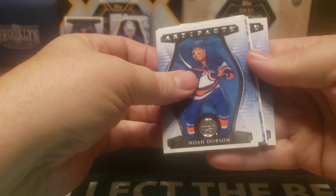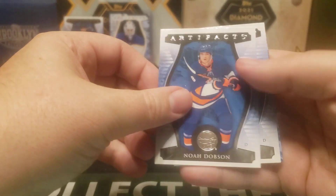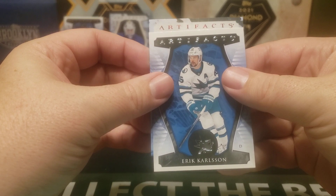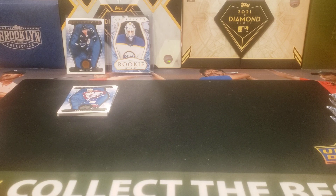Here we go — nice part about this, I get lots of filler cards in Artifacts. Andre Kuzmenko, Noah Dobson, Eric Carlson, and Artifacts out of 499 — I think this is the Ruby. Matthew Kessel, another rookie. Don't mind getting the rookie parallels, although of the two I definitely prefer the Levy. Matthew Kessel — he's a defenseman.